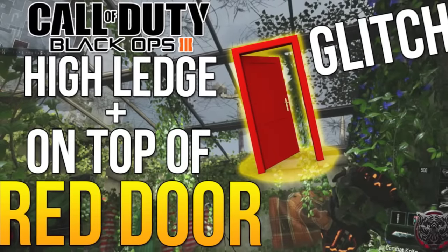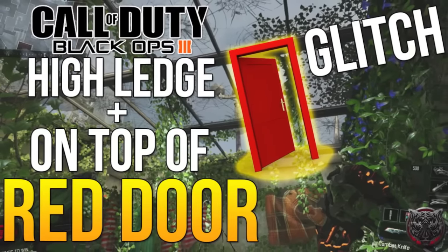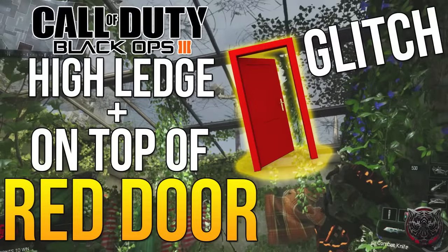Welcome mates, I'm Bluff3sterial, but you can call me Lordy. Today we got another amazing Call of Duty Black Ops 3 multiplayer glitch on the map Evac. This is gonna get you on top of a red door and also you'll pretty much be on a high ledge glitch. So without further ado, let's get into it.